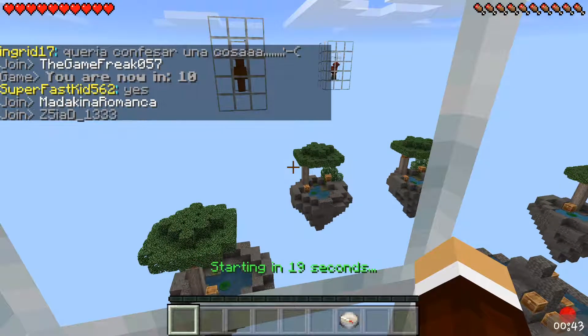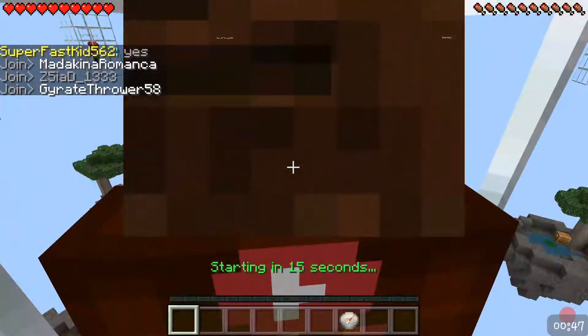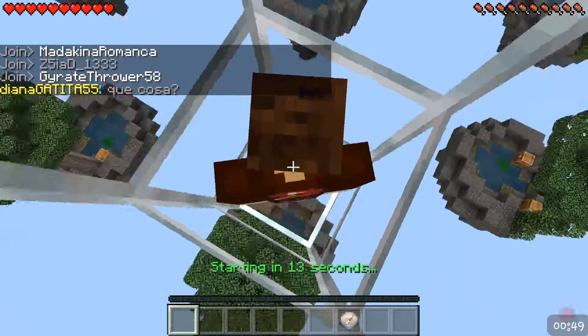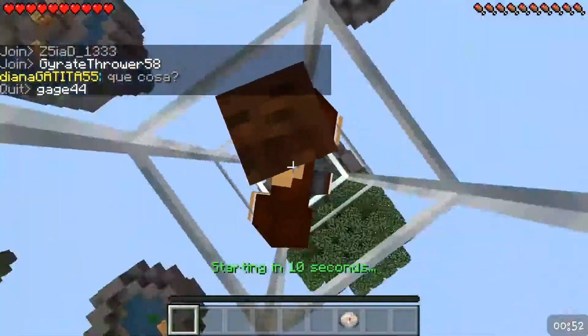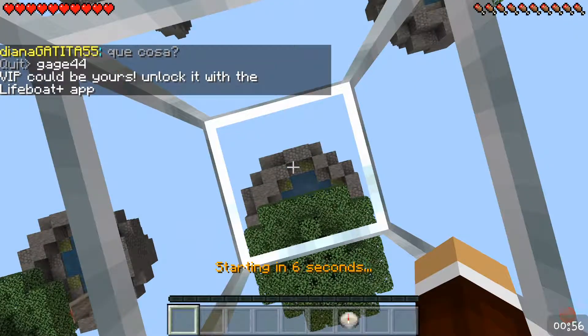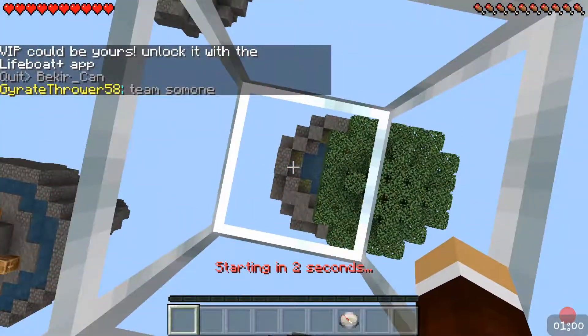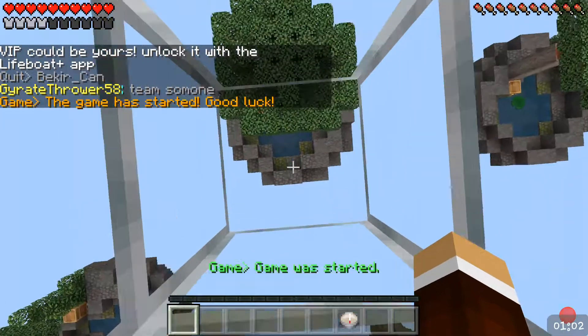If you guys haven't already noticed, I'm using this new texture pack. Shout out to my boy Preston - I got the Preston logo, just in case I ever see him in Pocket Edition. Because TBNR Frags is the best at Skywars, ever. Okay, so let's do this thing.